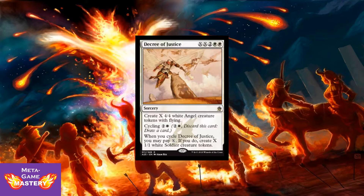Lastly, we have Decree of Justice — XX, 2 colorless, white, white sorcery. Create X 4/4 white angel creature tokens with flying. Or you can cycle it for 2 colorless and a white; when you cycle Decree of Justice, you may pay X — if you do, create X 1/1 white soldier creature tokens. The appeal to cycling this card is that it costs 1 less mana, but it's an X spell that cannot be countered, you can do it at instant speed, and you get to draw a card to replace it. Very powerful card, going to be very good in Limited.